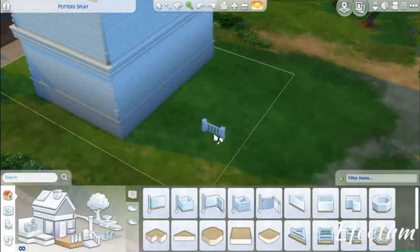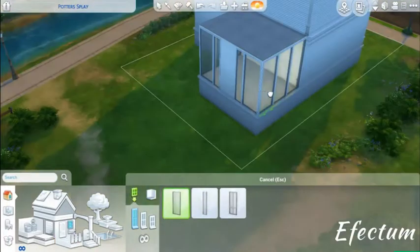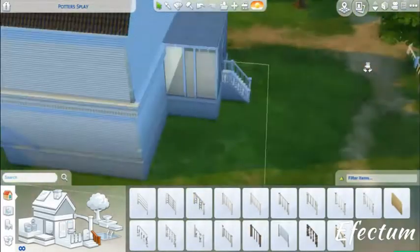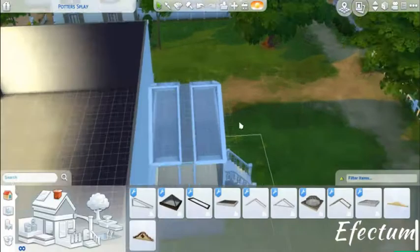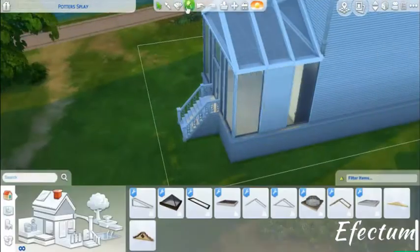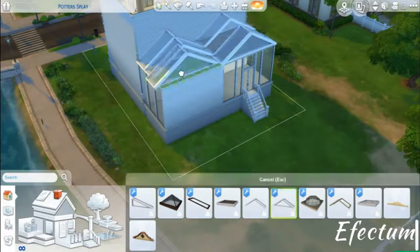I decided to add a conservatory. If you haven't seen my how-to-build-a-conservatory video, I'll leave a link in the description below. I originally planned a small conservatory with one triangle roof on top, but I ended up adjusting the house size. I thought it looked good but very small, so I decided to double it.